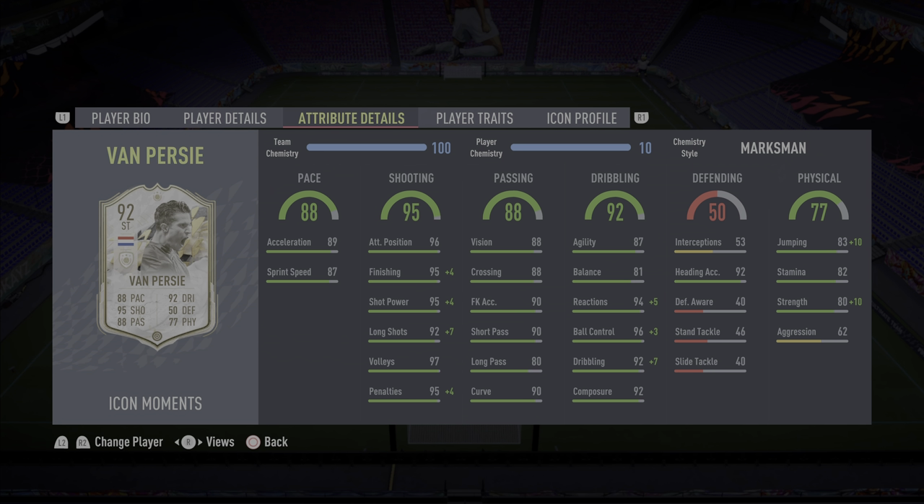Passing 88, vision 88, crossing 88, free kick accuracy 90 — we all remember his free kicks — short passing 90, long passing 80, curve 90. Dribbling 92, agility 87, balance 81, reactions 94, ball control 93, dribbling 92, composure 92.